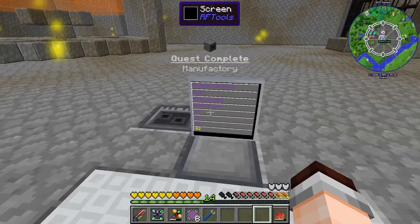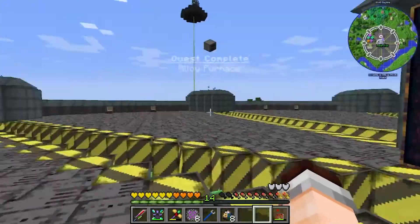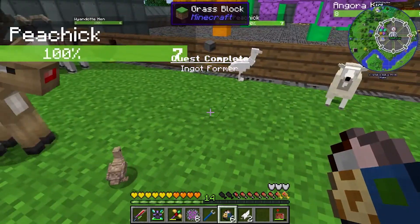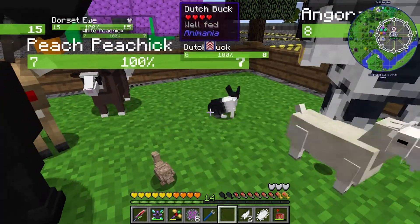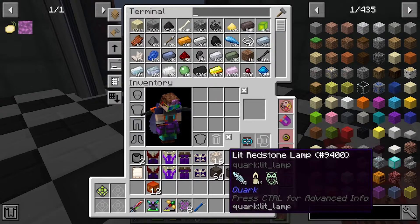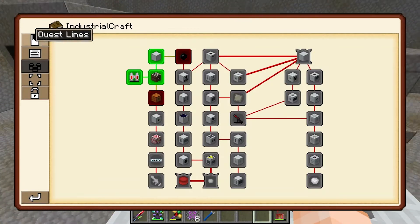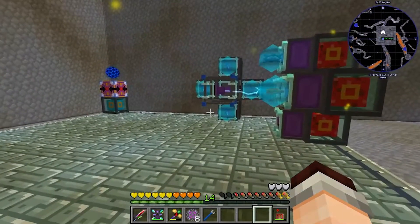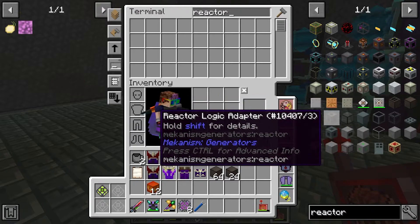All right, real quick, I need to go do a quick thing. There it is - perfect. I didn't do anything, you can't prove it. All right, what are we making next? Mekanism reactor port - easy. It is all easy, we just need to build the stuff - that's the only time we miss. Loosey goosey.